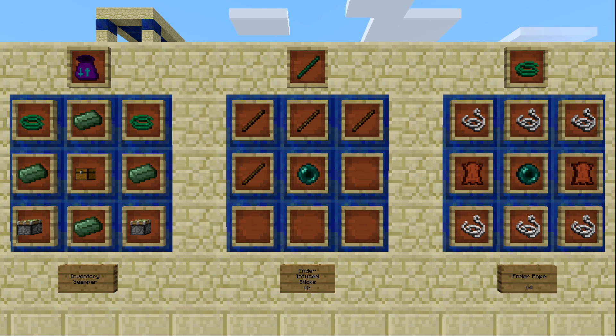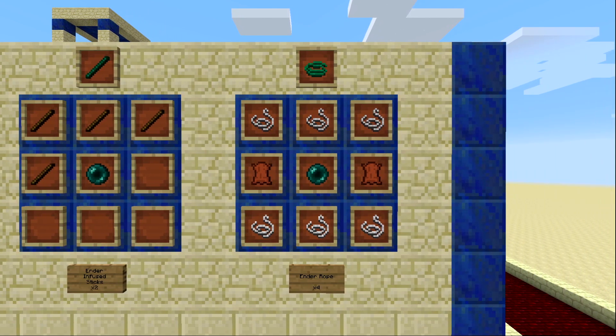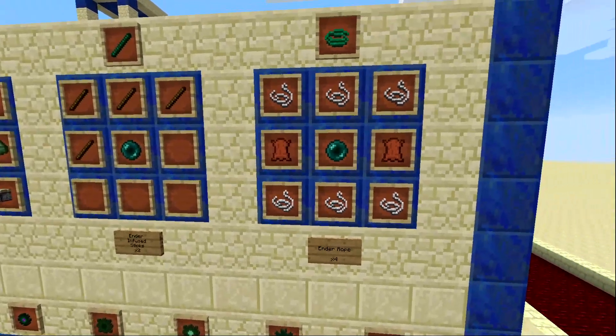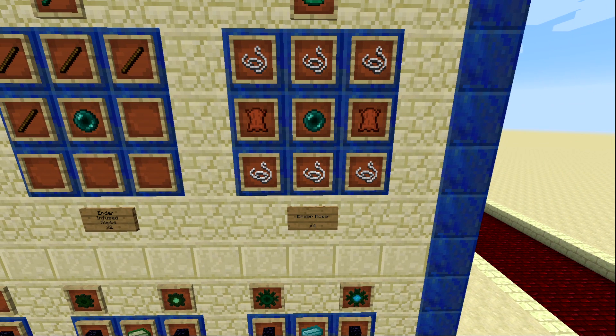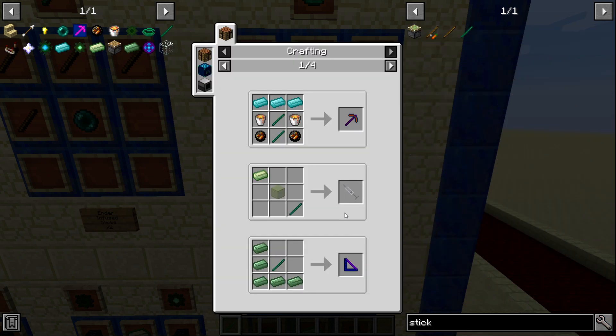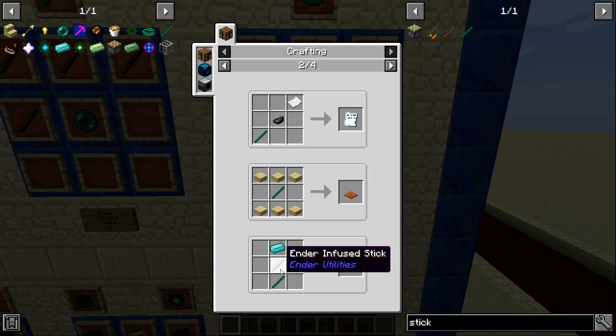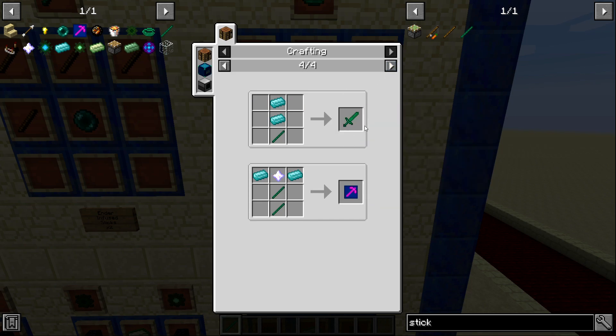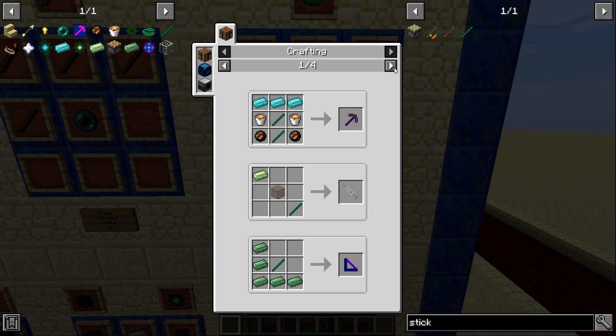To make some of the more intermediate Ender Utilities items you're going to need Ender Infused Sticks, made with four sticks and an ender pearl, and Ender Rope, made with six pieces of string, an ender pearl, and two pieces of leather. You'll get two sticks and four rope for your trouble. The intermediate level recipes all require the Ender Infused Sticks, so make sure you have some.